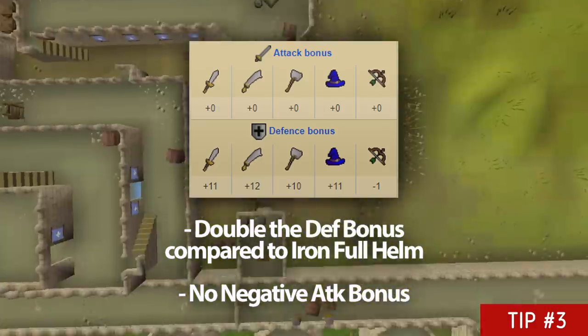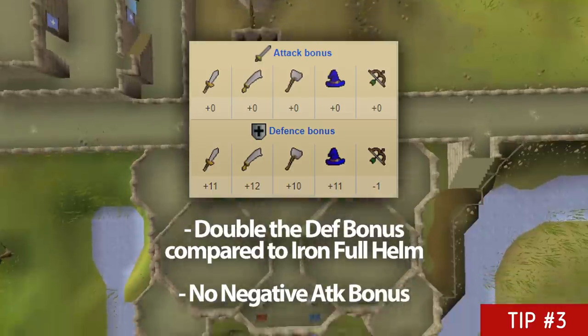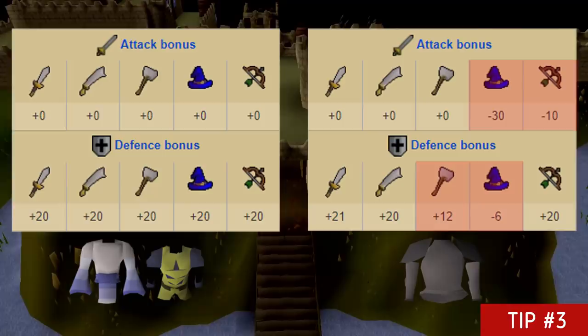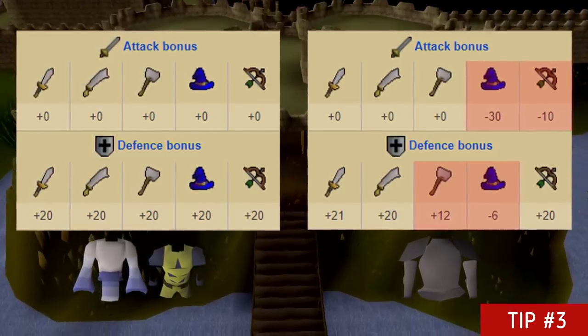Castle Wars offers some of the best in-slot rewards for pures. The halos provide the best in-slot melee defense bonuses as well as a three prayer bonus. The decorative mage and range tops both give better bonuses than the iron platebody whilst giving no negative ranged or magic attack bonuses.